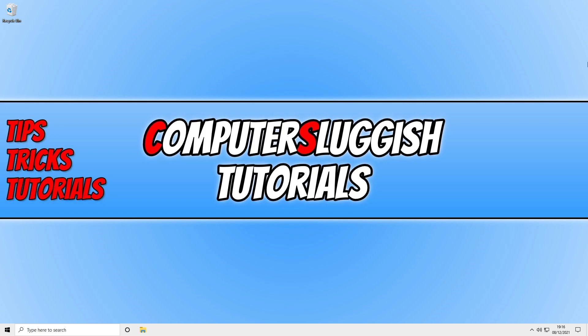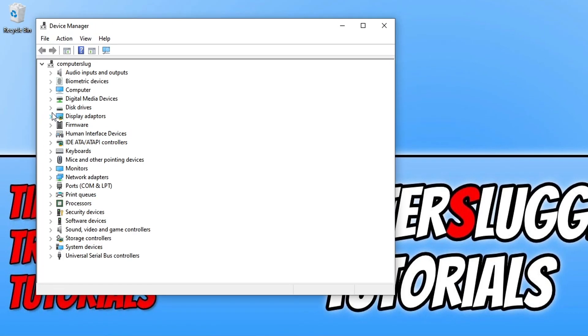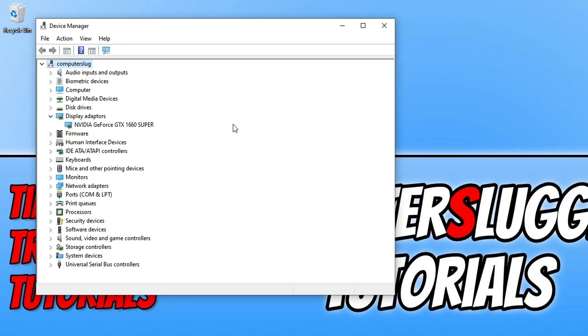I will pop links in the description to AMD, Nvidia, and Intel where you can get the driver for your graphics card. If you're unsure what graphics card you have, right-click on the Start menu icon, select Device Manager, and expand Display Adapters. For example, I have a GeForce GTX 1660 Super, so I would go to the Nvidia website, download, and install the driver for that card.